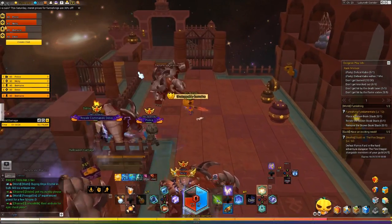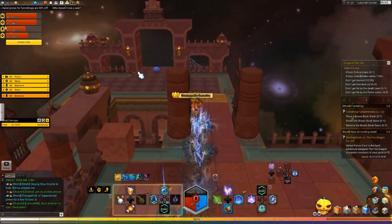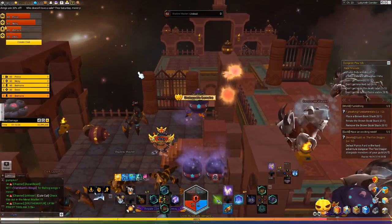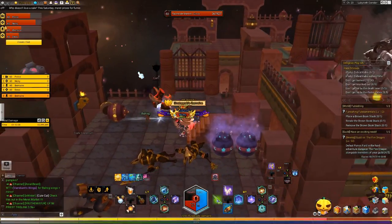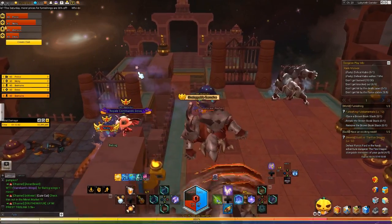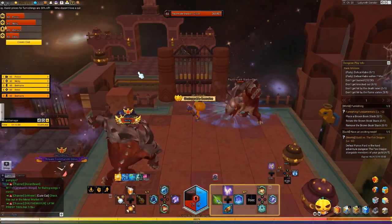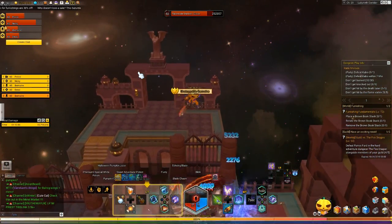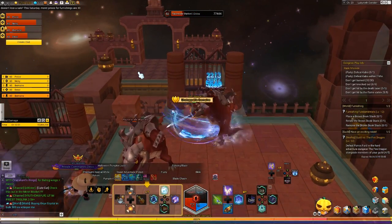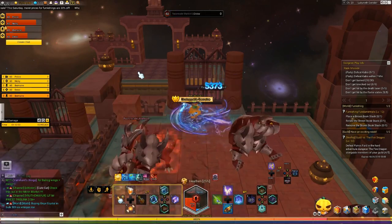After you take out all the mobs on the left side and the mob who grants the shields, you'll want to pick up the purple pots and throw them at the Warlords on the right side, because they're going to have a shield on them. The only way to remove the shields is to throw the purple pots at them. Eventually the shields will come off and you can DPS down the mobs. After that, you're done with room two.